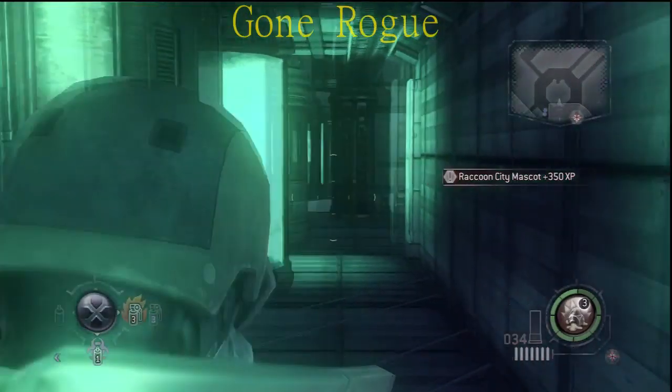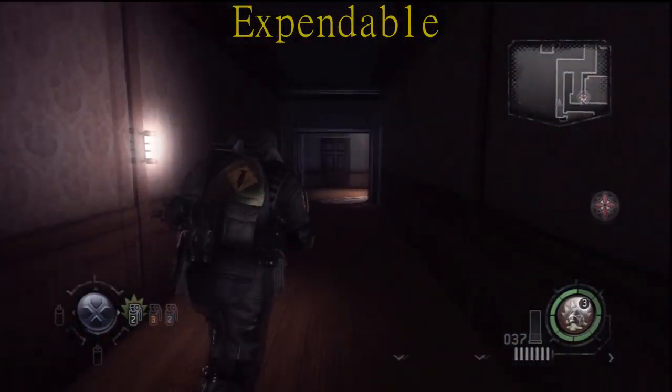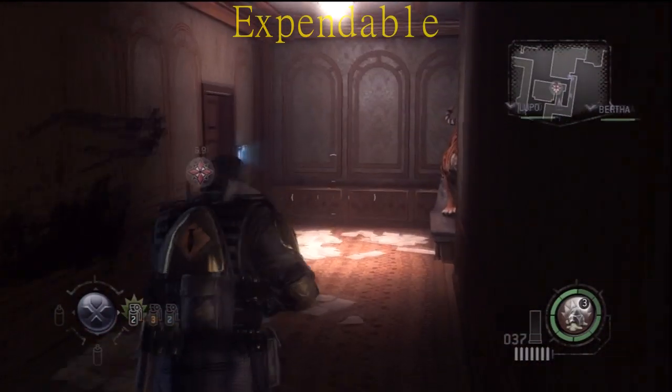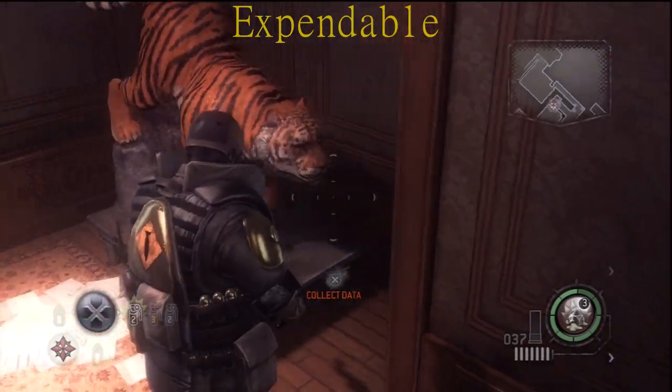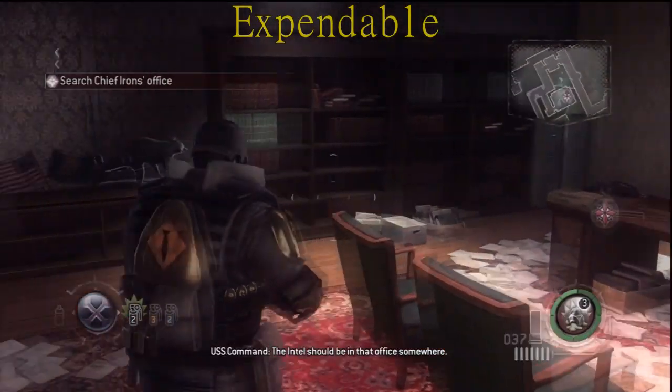This next one is actually pretty simple and it's close to the very beginning of the stage — by far one of the easiest ones to get. Just make two rights once you see this big, badass-looking tiger. Open a door and it's going to be directly towards your left hand side.